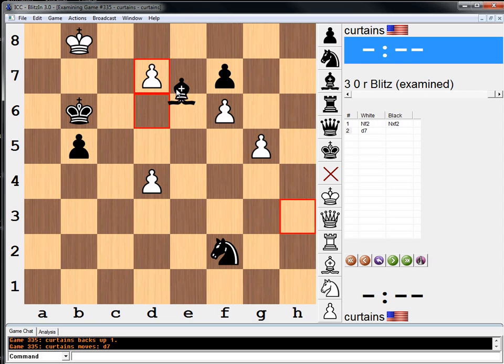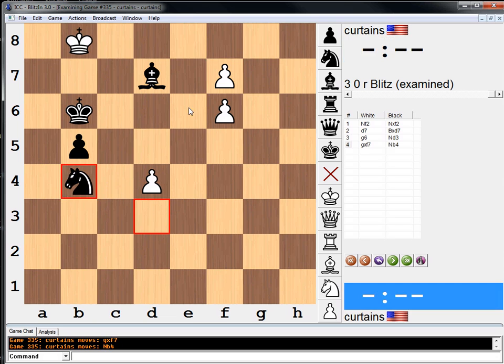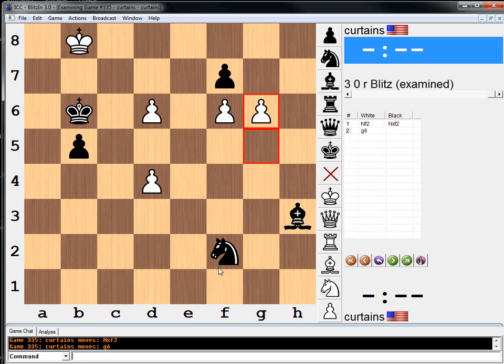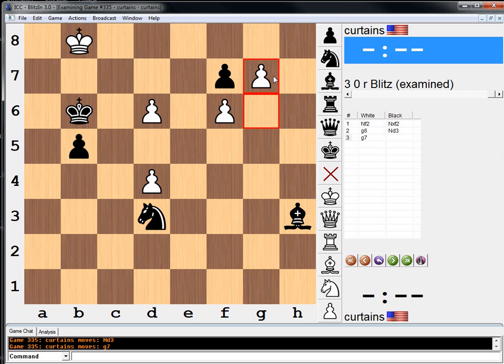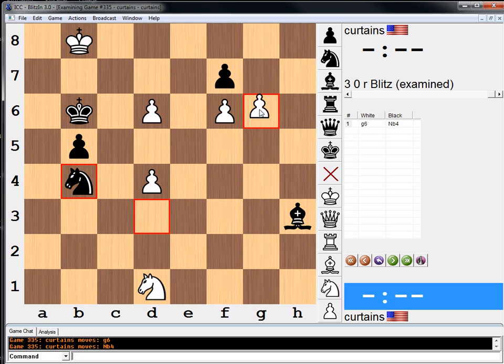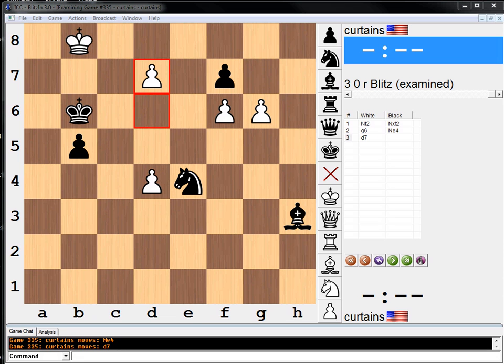I don't know why d7 right away doesn't work. I'm just going to try and figure it out. Maybe the same idea we did earlier — like this. Yeah, this is the problem. And then this move. Whereas, after knight knight here, g6, he doesn't quite have time for that. We go here and we stop the check because of our queen. Whereas early in the game, we don't have time to do that. Yeah, this looks like a good move. I don't know why I didn't play that earlier. Knight f2, take g6, knight e4, d7. And this interference move — looks like it's all she wrote.